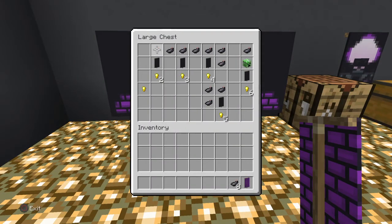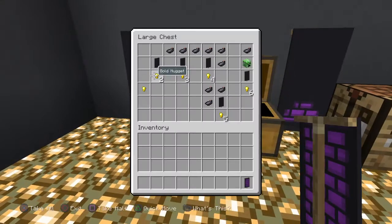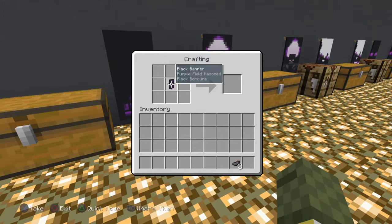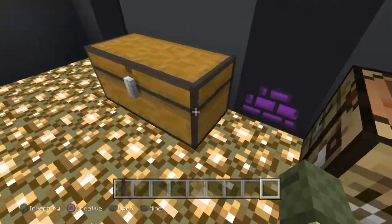Next you need 8 ink sacks. Put your black banner in the middle and surround it with your ink sacks. Then you need 3 more — put the banner back in the middle, then put it on the top, and drop that on the floor.